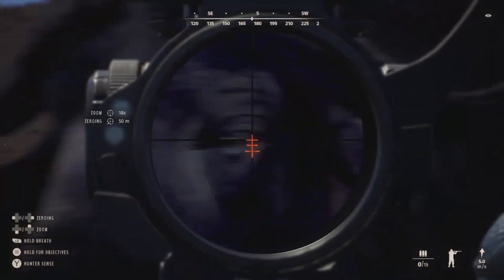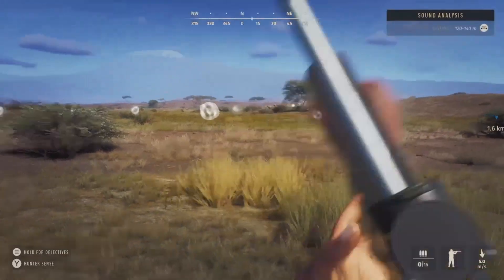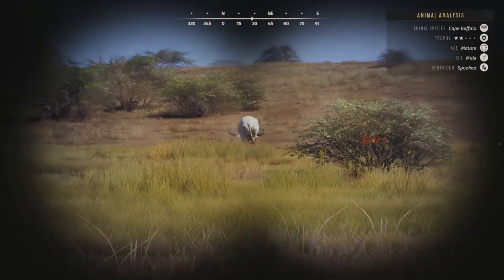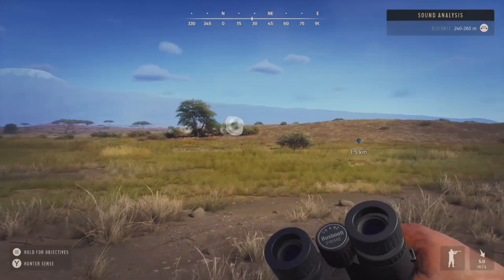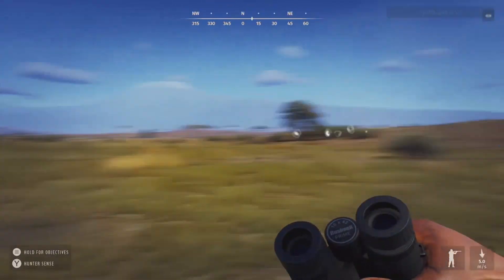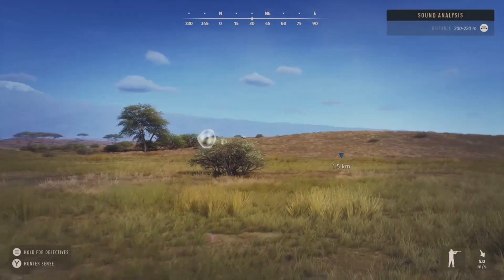We're going to be getting attacked by this one — that is just fantastic. I figured that might happen and I did not want that. There goes our albino right there — I think that's him, yeah that is him. He's a two-star mature, so I went ahead and shot him because he probably won't get any bigger and will just end up dying off. That other one is going to be fleeing and won't be attacking anymore.